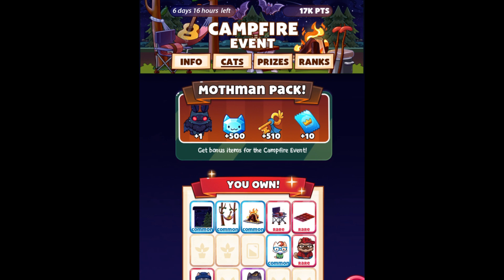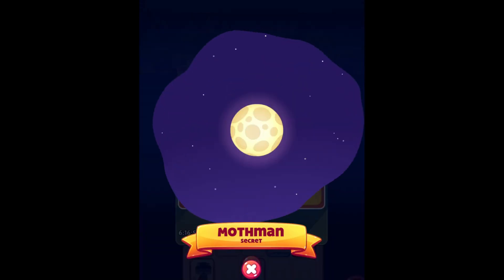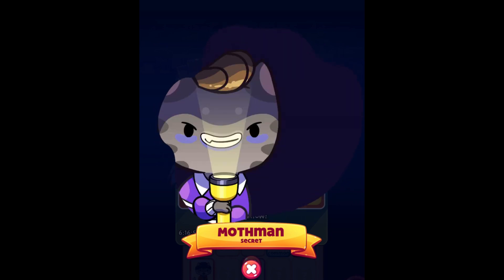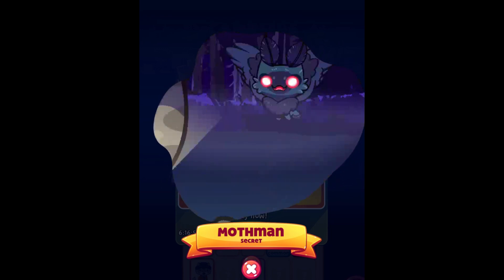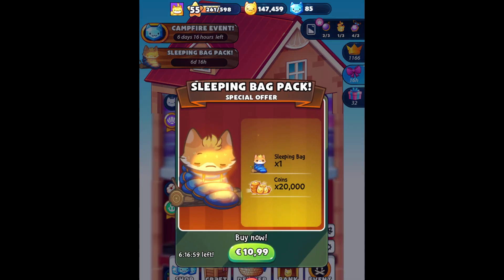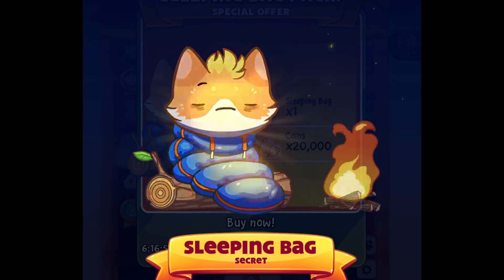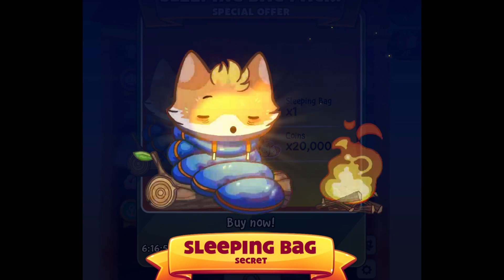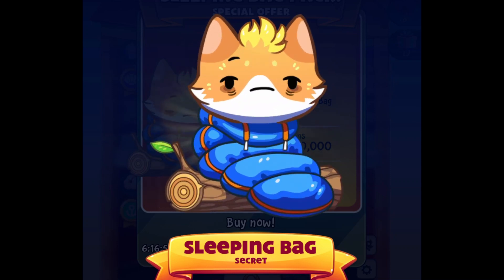So these are all the items I got so far. If you purchase the Mothman pack, you will get this cat — look at that! And here's the Sleeping Backpack cat. If you decide to get it, I'm really debating whether I should get this cat because it's super cute — I love it. Gosh, so freaking cute!